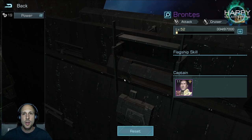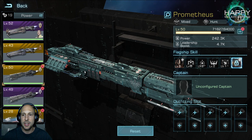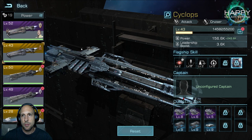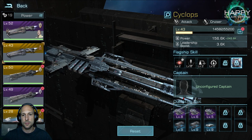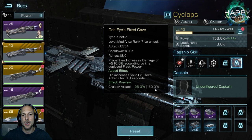I will make an updated flagship tier list, but it doesn't change much. The best flagship still for PvE is the Prometheus — there's no way around the Prometheus if you want to be super strong in PvE. The best overall flagship still is the Cyclops. The Cyclops Awakening skill is increasing cruiser attack by 25% up to 50%, which is huge.